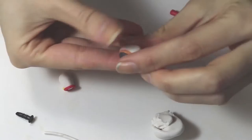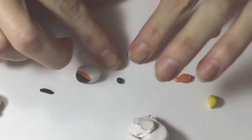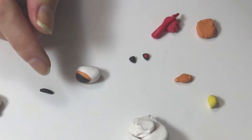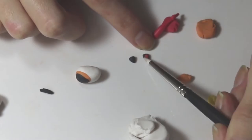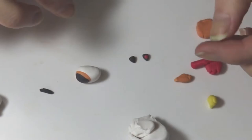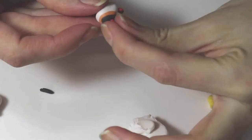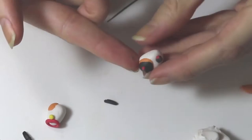Make her little black ears by making two little circles and flattening them out into triangles. Her inside ear color is red, so place that on as a little circle and use one of your detailing tools to make sure it's placed where you want it. Do that again for the other ear — small little ball, place it down, and flatten it into the shape you want with your detailing tool. Then place on the ears.